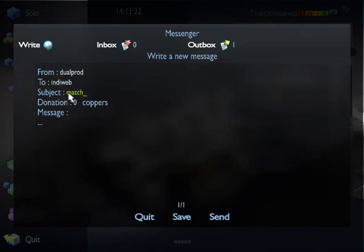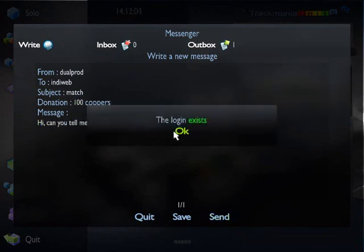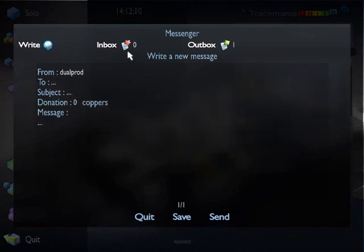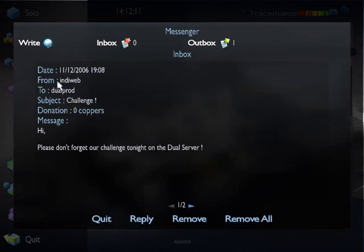You can also use the message system to transfer coppers to other players. Sending a message to another player costs a certain number of coppers. You can check the messages in your inbox from this window.